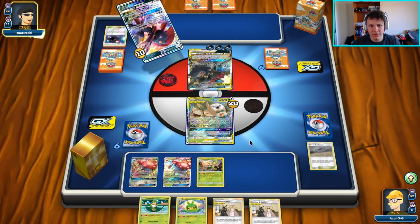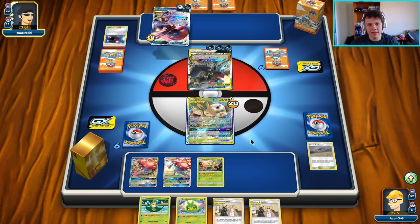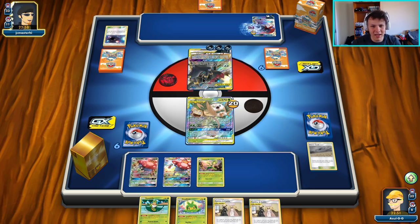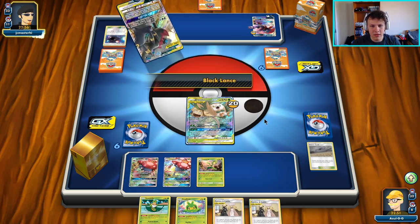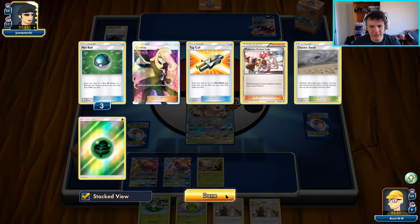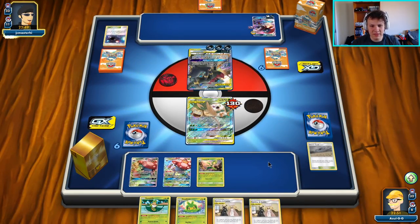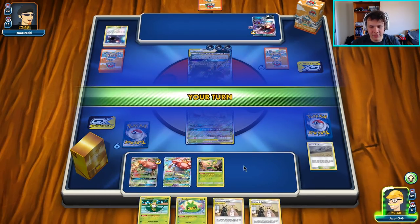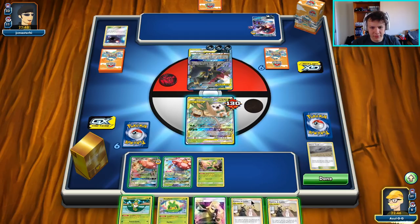So that's going to be our game plan — get Power Plant into play. Looks like they're going to fail the ability. So yeah, they will be able to GX attack and knock out one Rowlet and Exeggcutor, but then we don't have to worry about the Tyranitar's GX attack, which is super nice. We definitely would rather deal with this guy's GX attack than Tyranitar's GX attack.